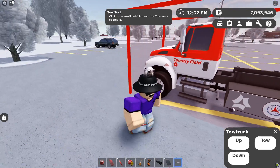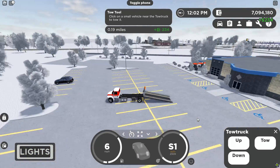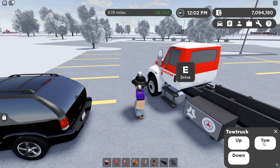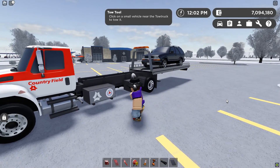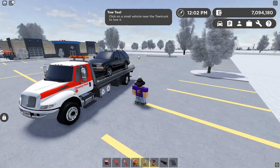Are we not close enough to the vehicle? Let's get a little bit closer. Let's quickly hop in. Oh my God, this looks ridiculous by the way. Here we go — let's tow. Oh yeah, there we go. We were just not close enough. It's actually really funny how this works. And you can do it to any prop vehicle that is not in the dealership, from my understanding.